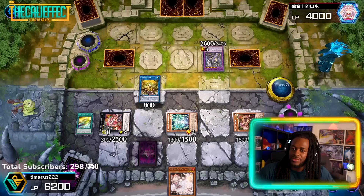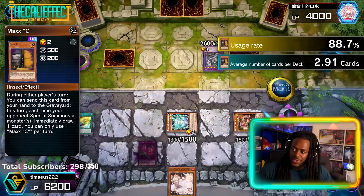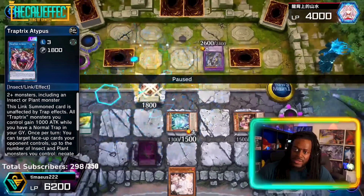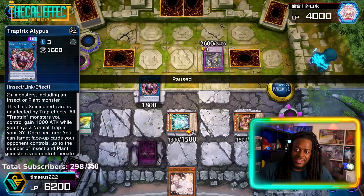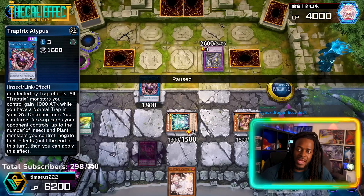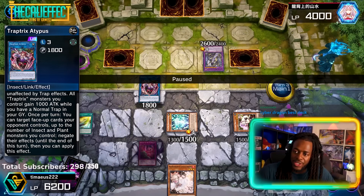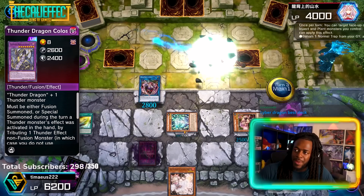This deck does struggle a little bit with beating bigger monsters, but the extra deck can always help. We'll go ahead and make Trap Tricks Adipus. This link summon card is unaffected by trap effects — that applies to all Trap Tricks extra deck monsters. Monsters you control gain 1000 ATK while you have a normal trap card in the graveyard. You can target face-up cards your opponent controls up to the number of Plant/Insect monsters you control and negate their effects.